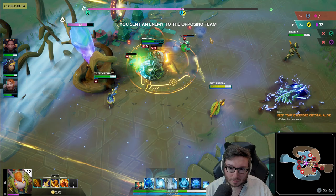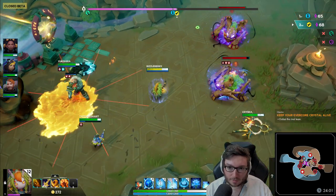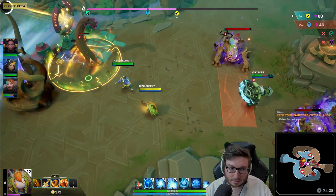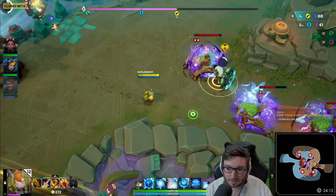Also, if you use the E on an ally it is a cleanse. So if one of your allies is kind of stuck in a stun or something, you can use that to get out. A lot of teammates are going down here.